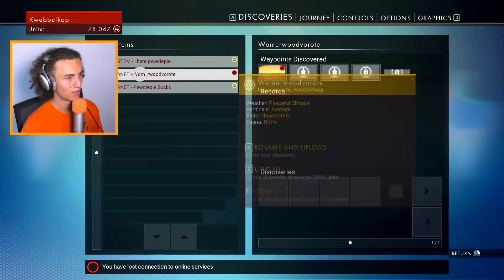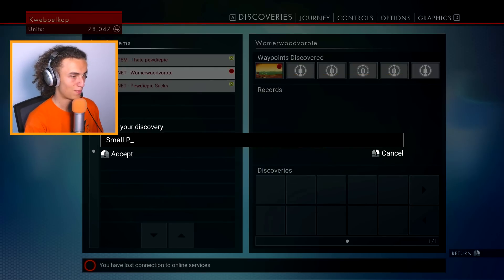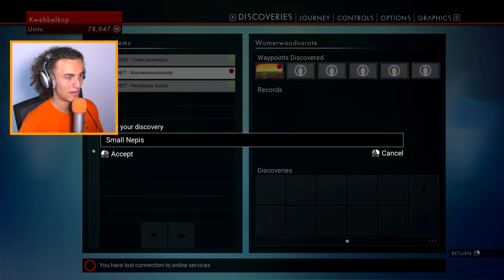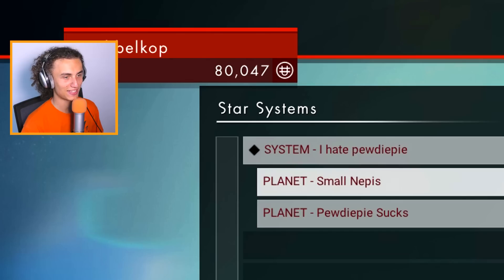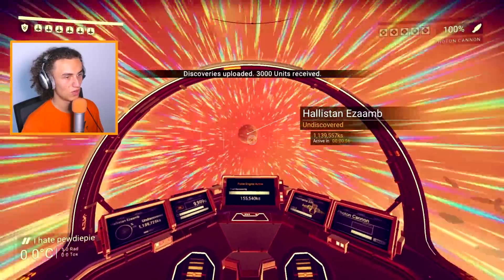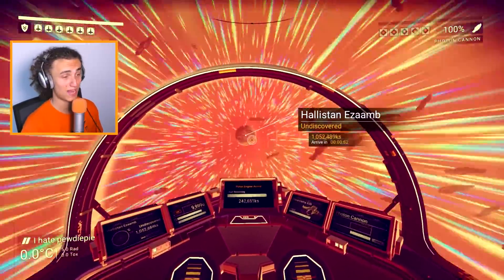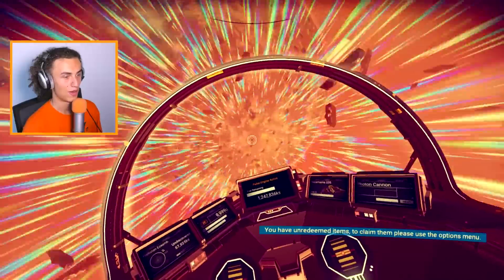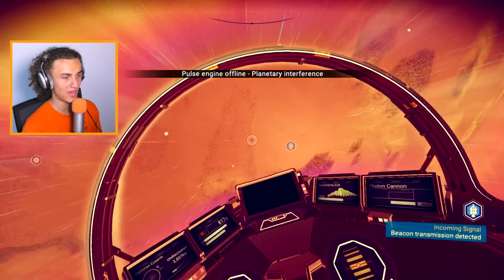Naming something silly — we have to rename and upload this one. We'll call it Small Nepis — almost like penis, but we played the system! Let's upload this stuff too. We now have 80 grand, still not enough. We're still looking for that one gold mine planet. It has to be here. We're almost at this planet — I have no idea what to expect.